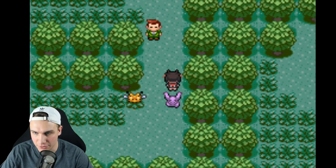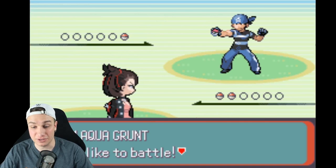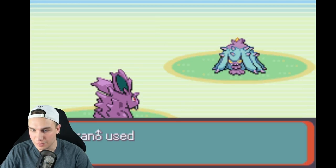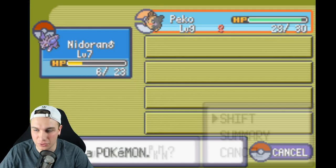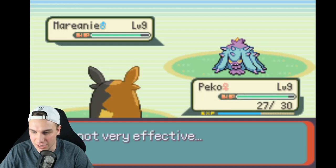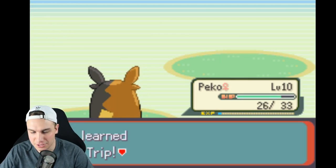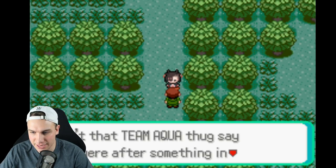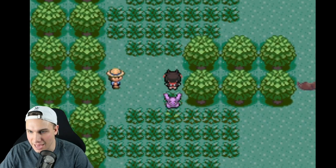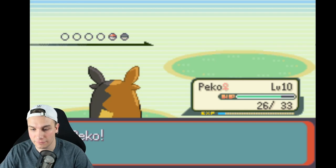I wonder if the legendaries have their own little stories. I really enjoy seeing Pokemon in the wild with overworld sprites. Being able to see any Pokemon you want to capture makes it so much easier than wasting time encountering every Pokemon. I'm wondering — if they spawn wild, will they have shiny sprites? Morpeko got to level 10 and learned Power Trip — that's a pretty powerful move. The story is exactly the same as Emerald, but there are a lot of features that could make this the greatest Pokemon rom hack of all time.